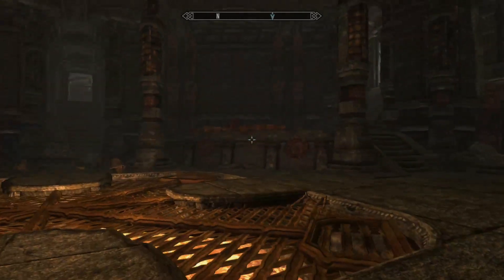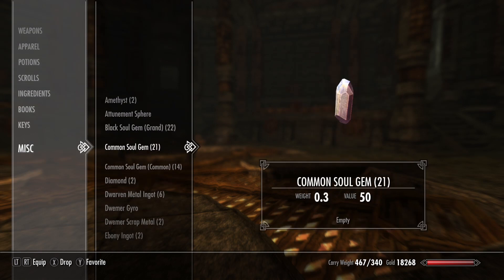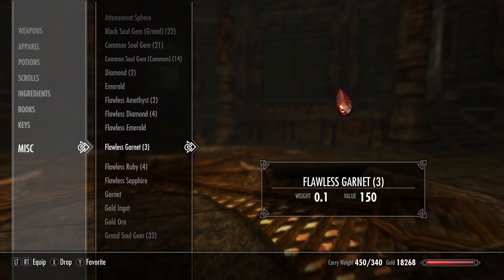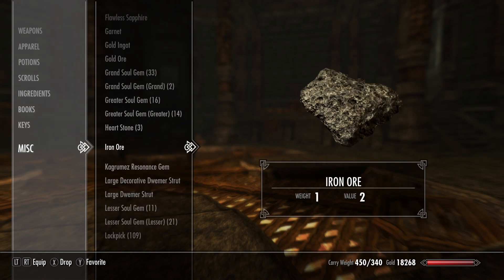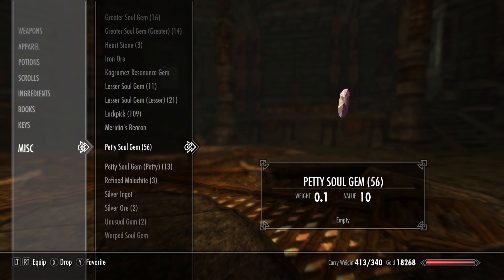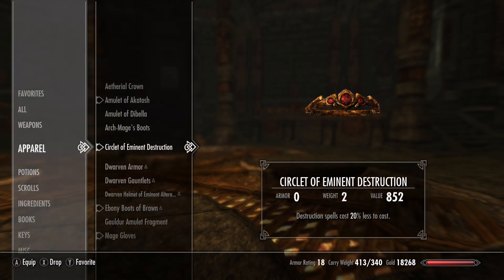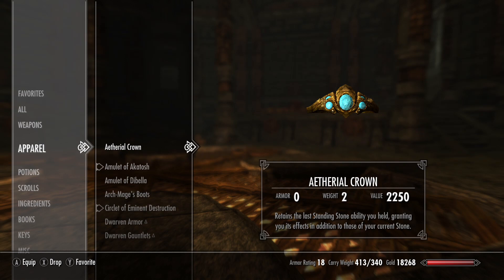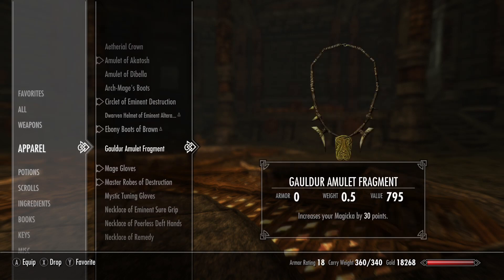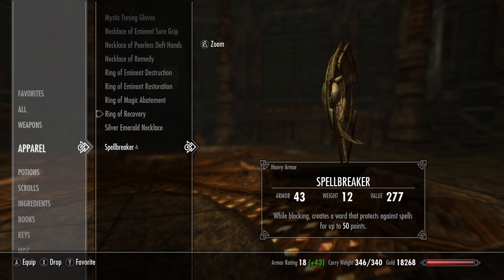Wow, what a mission! Let's drop some stuff we don't need. I have 56 Petty Soul Gems that are empty — wow. I really do not need all those. Let's drop that. Dwarven Armor, Dwarven Gauntlets — drop that. We'll drop the shield. I don't really need this.